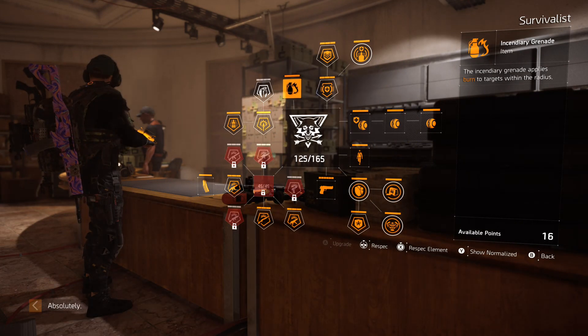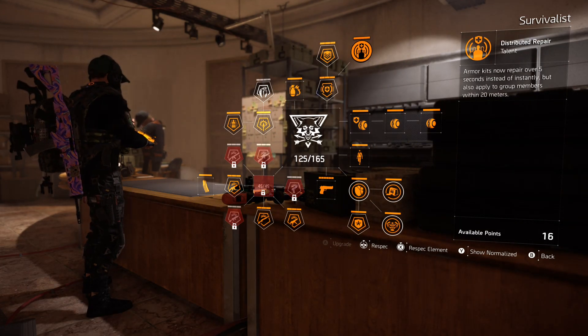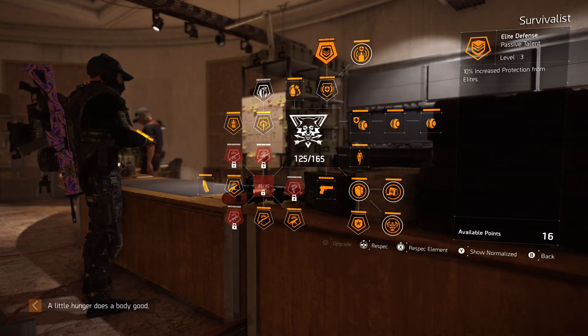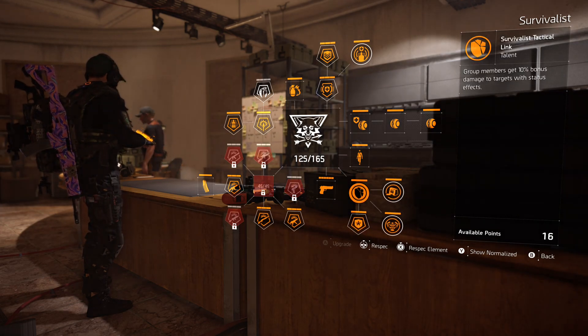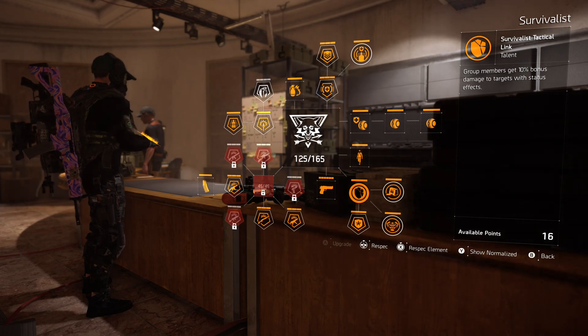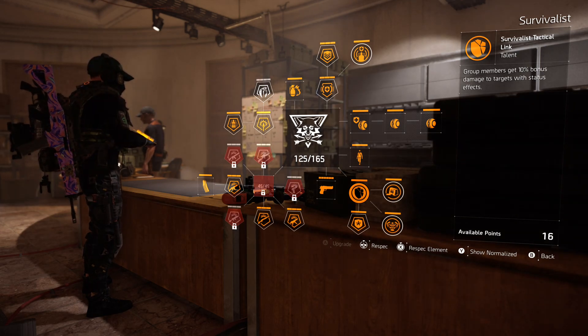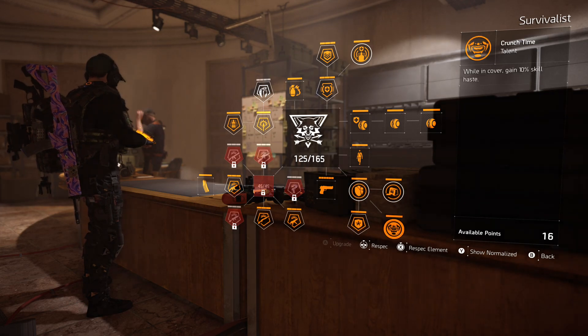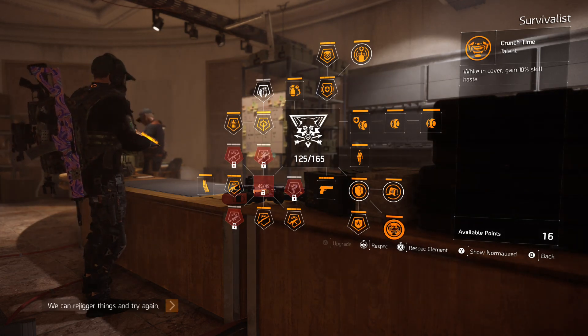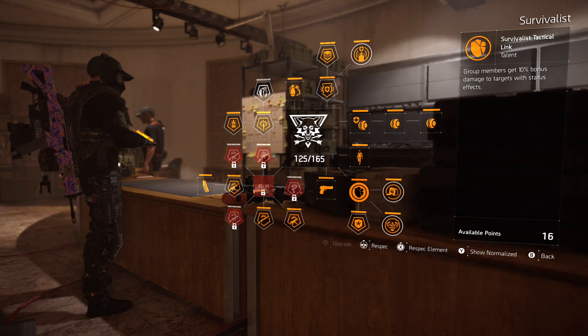Another good option is Survivalist because you get Burn Grenades and an armor kit that applies to everybody. You get 10% bonus damage to targets with status effects - that's an obvious one and it applies to your whole team - but it still does less damage than Demolitionist with the Vile at least. And you get Skill Haste when you're in cover, which is a nice way to get your cooldowns back faster. So this is a really good choice.